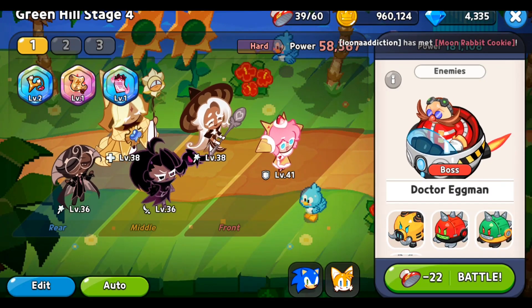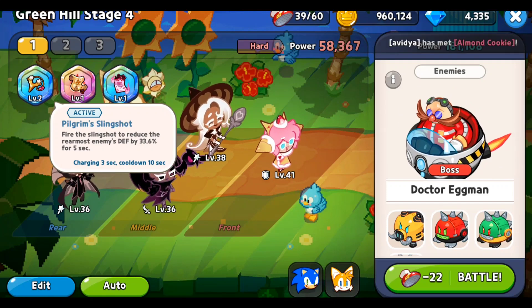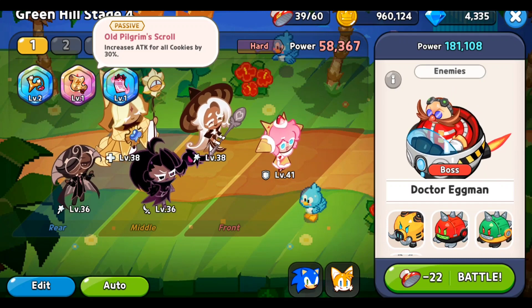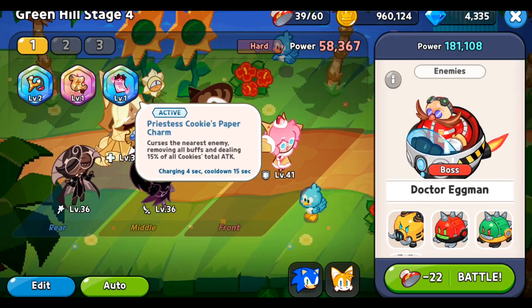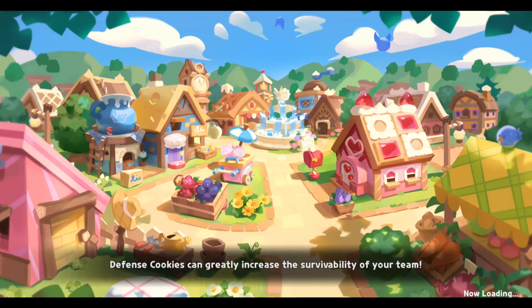Hi guys! In this video, I am going to show you how to defeat Dr. Eggman in 2 seconds. To remove the shield instantly, we need the Prestes cookies paper charm. In this way, he can no longer apply any buffs.